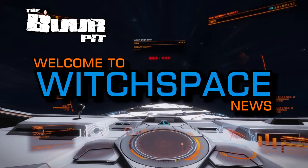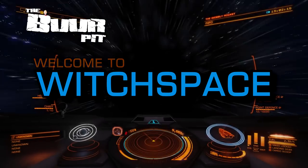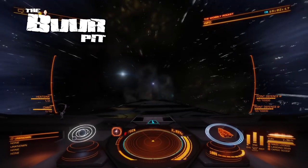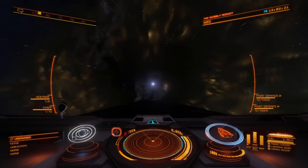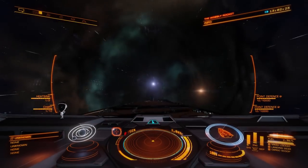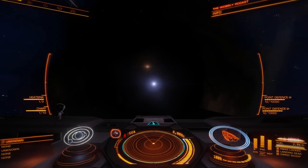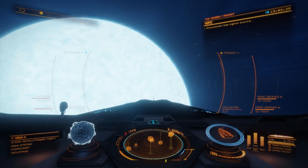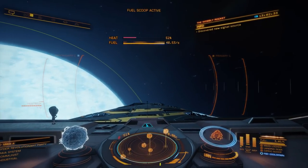This is Witchspace News for Friday the 19th of April 2019. I'm CMDR Burt. In this week's news, Frontier Development show off the next content update for Elite Dangerous, we get our first look at the Interstellar Initiatives replacing community goals, and the Elite Community Meet is this weekend.